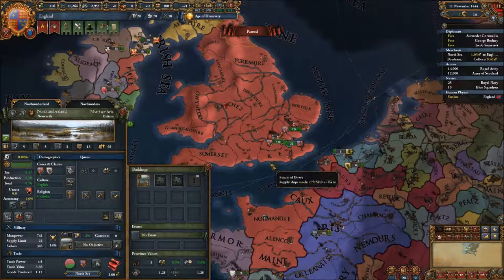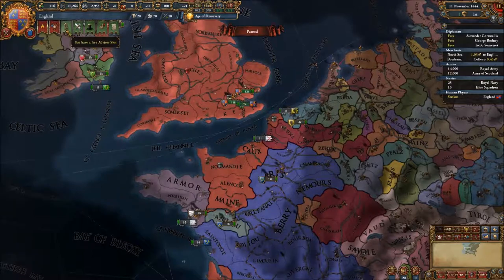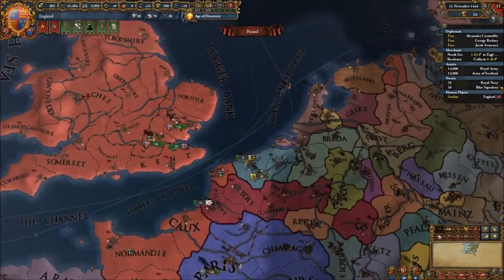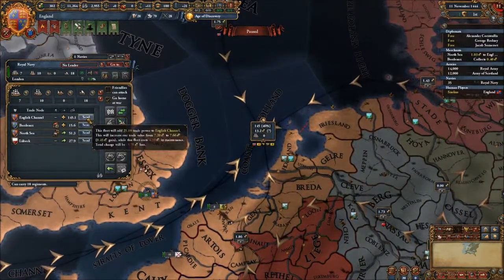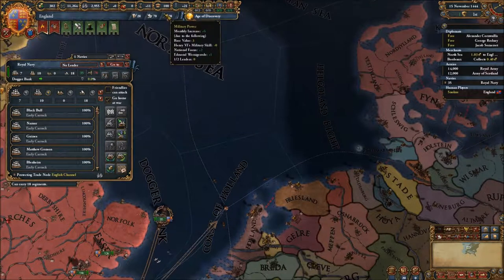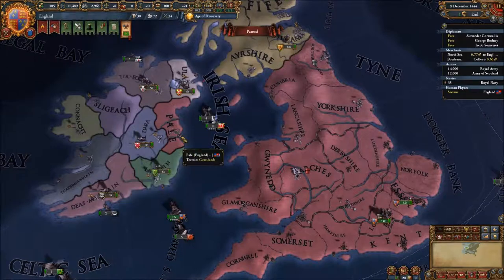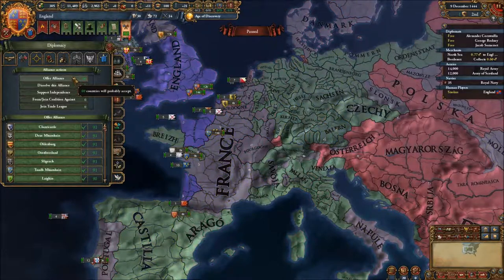Let's disable some of these forts - no reason to have them on. I guess we keep this one in case the Scots invade, and yeah that's about it. How much money do we make? Enough that we can hire a military advisor and also shift to military focus so we can get the military points going. Fleet-wise we do have a pretty significant fleet - let's put it to protect trade to begin with. This is a new feature where you lose sailors every month when you have ships out at sea. Let's see if this is sustainable - it barely is but it is. And we should get some allies. I don't think we're gonna ally anyone in Ireland simply because it's gonna make our conquest easier.